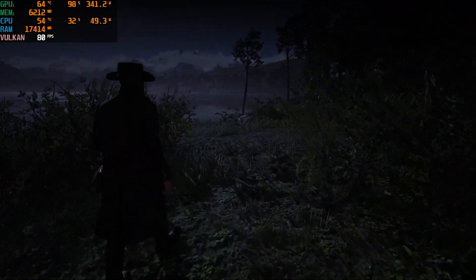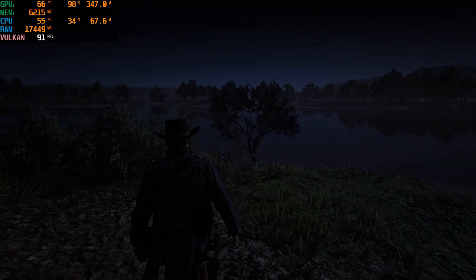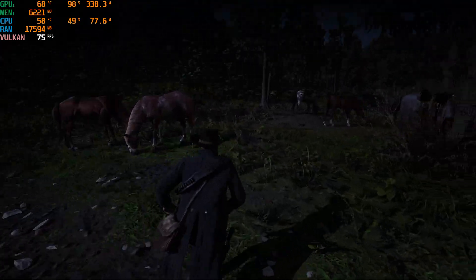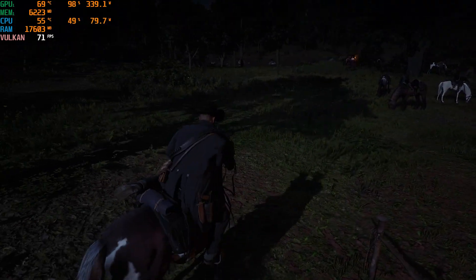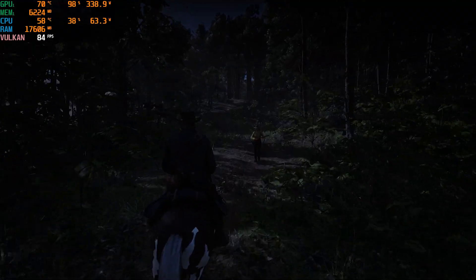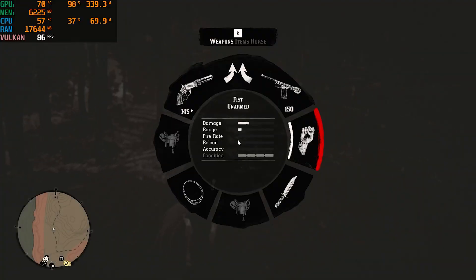Here we are back with DLSS 4.0, which is Preset K. I'll show you in the NVIDIA app — you can see it's set to Preset K. Right now we are significantly above 60 fps, and I don't think a single time we achieved 60 fps when running Preset M, which is DLSS 4.5.